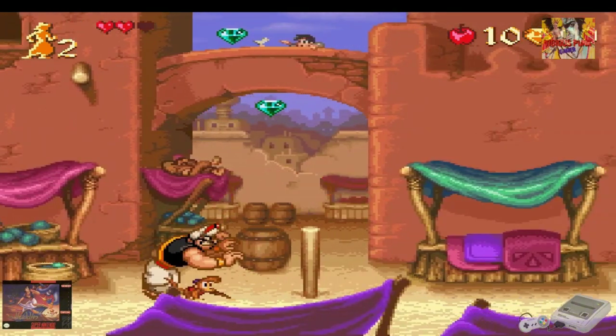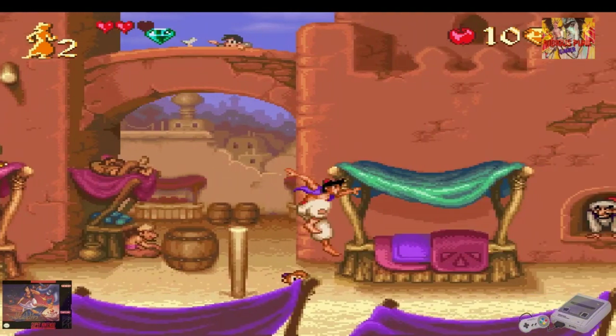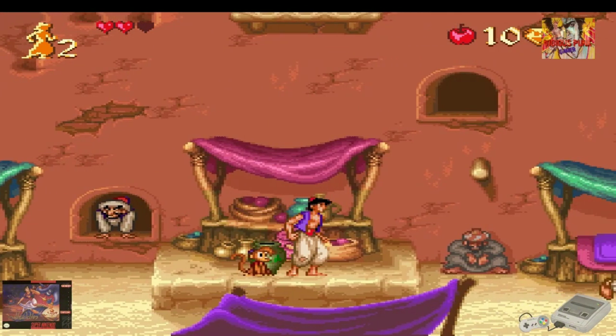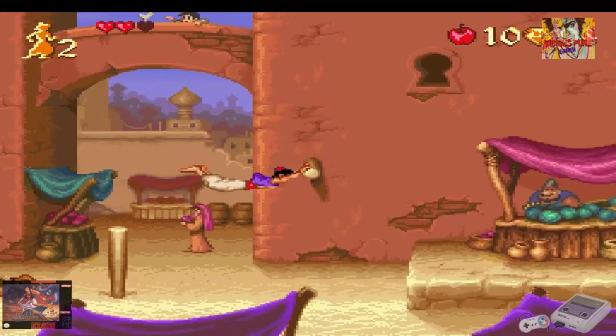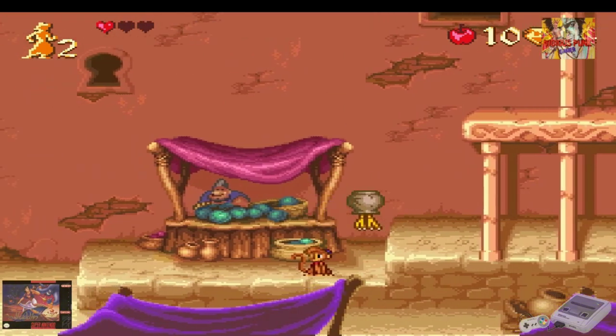Este juego de Super Nintendo, en esta versión, es mucho más colorida. Pero los movimientos no son tan buenos como el Sega Mega Drive. Es bastante más lento también este. Tiene una estética muy Capcom, que justamente fue la que la programó — nada más ni nada menos que Capcom programó esta versión del Aladdin para la 16-bit de Nintendo.